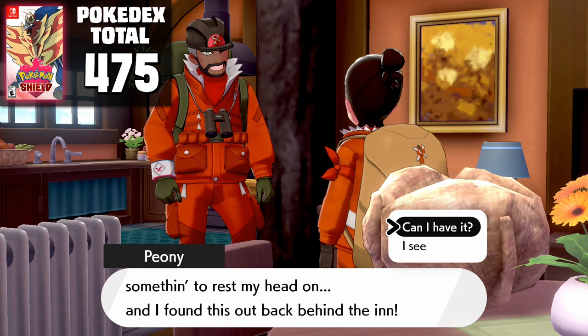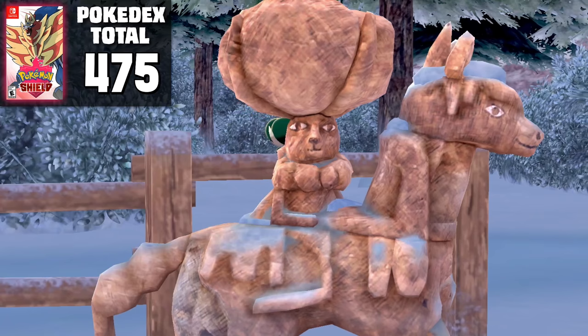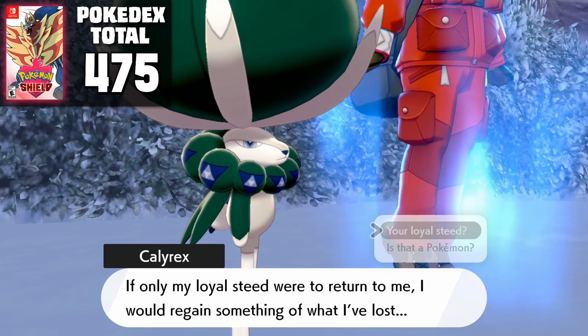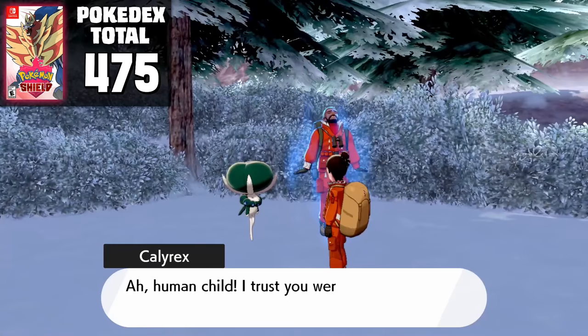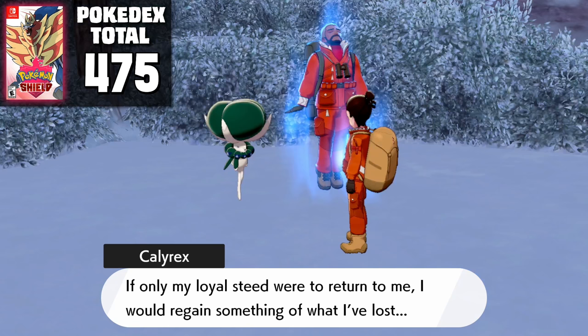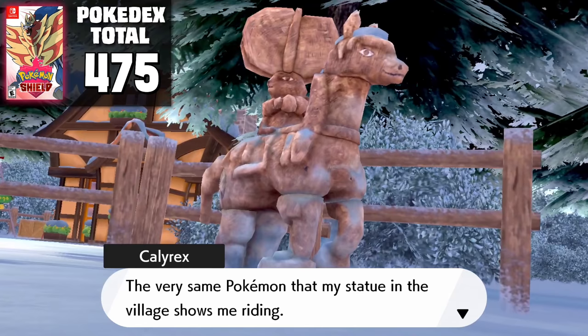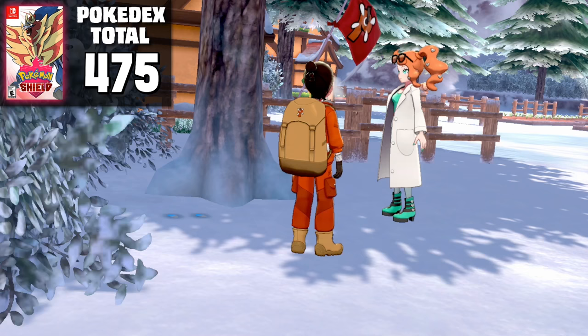After inspecting Peony's pillow on his dining table, we find that it seems to be the top of the head for the statue in the town, and we head there to fit it back into place. Once we restore the statue, we're greeted by the actual Pokemon and follow it into the woods to battle. The Pokemon possesses Peony and uses his body to speak — thanking us for giving back his comically large head — and tells us his name is Calyrex. It explains it was the king of this land, but over time people have forgotten it. Calyrex mentions that the horse portion of the statue is its former steed, and we're tasked with tracking that Pokemon down.